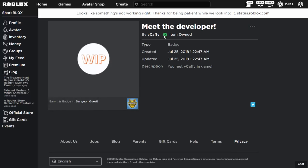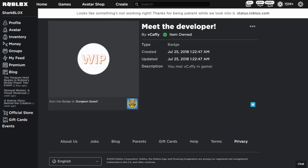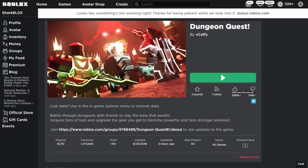We also get a badge called 'Meet the Developer' — we don't get a shirt or pants, it's literally just the top hat and the badge. But you can complete the Ready Player 2 event once you've got all of the items. The badge is a bit weird — I haven't even met this guy and you get the Meet the Developer badge. The game we want to play to get this stuff is Dungeon Quest.